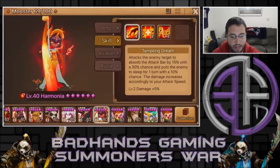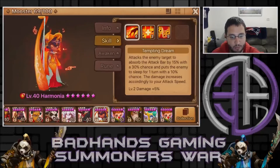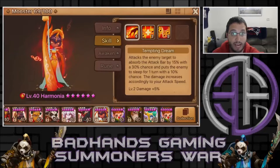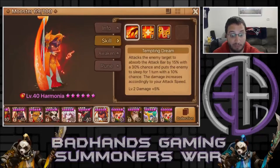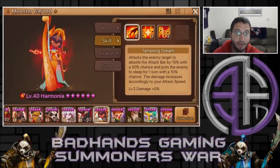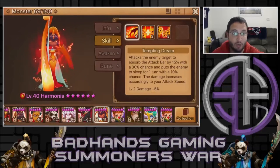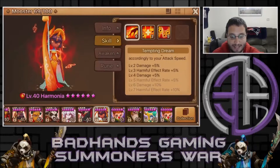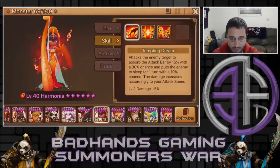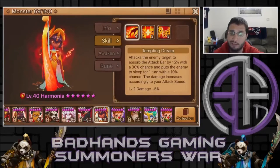Like all Heart Magicians, she has Tempting Dream, which attacks an enemy target to absorb the attack bar by 15% with a 30% chance. So 30% chance she's absorbing attack bar, which is really nice — any skill 1 that increases attack bar is pretty solid. It also has a 10% chance to sleep for one turn. Her damage is according to attack speed, so with about 200 speed it should do decent damage. With skill ups, that becomes a 50% chance to absorb attack bar on skill 1 — really nice.